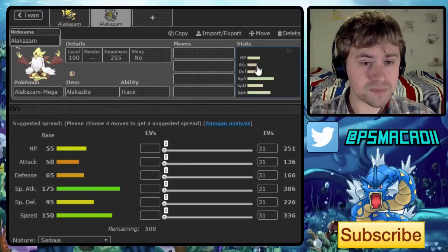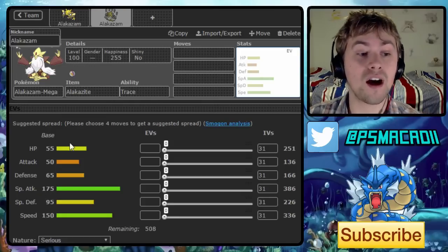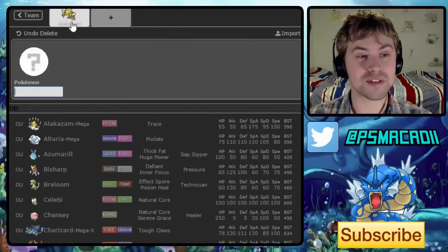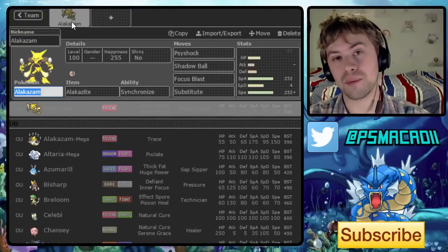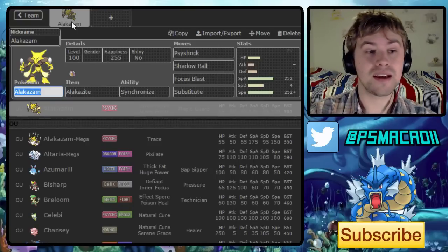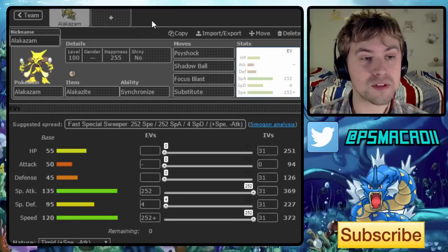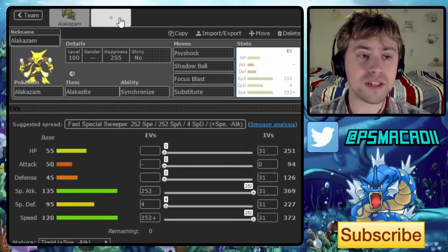We get 175 Special Attack and 150 Speed, which is really nice. The Trace ability also allows us to abuse certain things really well — like against Landorus we get Levitate. There are loads of different examples, but hopefully that's going to be useful later on.